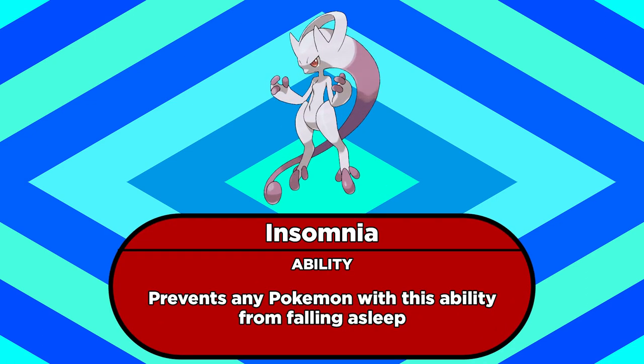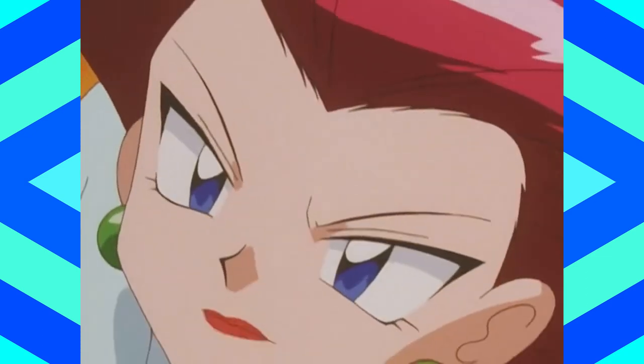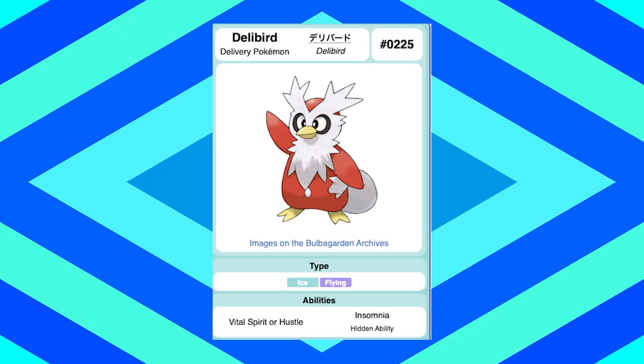Mega Mewtwo Y also has no choice but to use Insomnia, but it's a Mega Mewtwo — you're fine. One other thing: Delibird gets both of these abilities, which is entirely redundant. Come to think of it, we've talked about all three of Delibird's abilities today. Its third ability is Hustle.